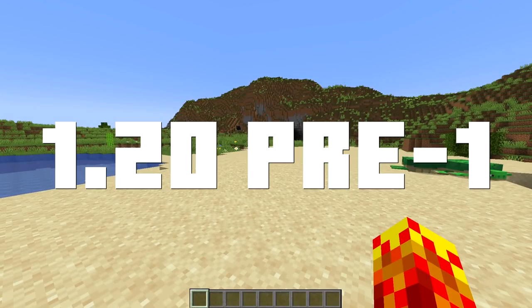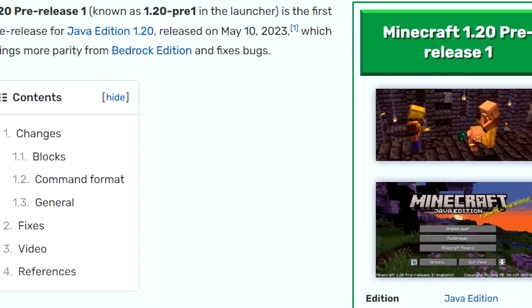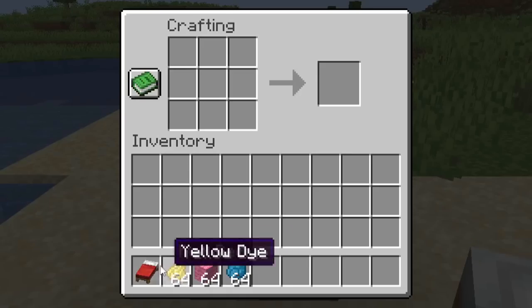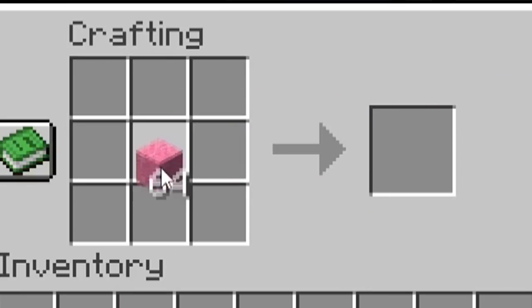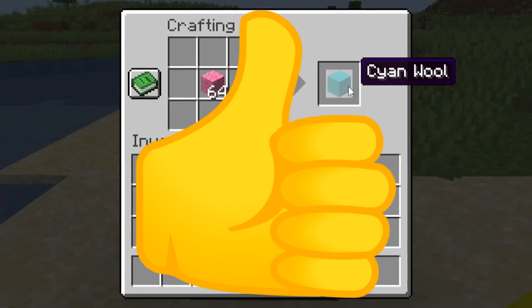We are at 1.20 pre-release 1. So as anticipated, I reckon the 1.20 release will happen early or late next month, in time for the summer holidays. One of the changes is you can now dye anything any color — so you can make a red bed, a yellow bed by simply adding yellow dye, and you can dye pink wool into cyan wool by adding the appropriate dye. Hooray for parity.